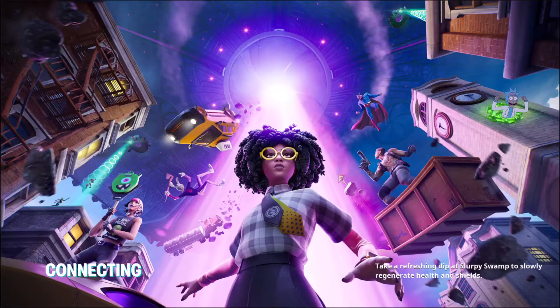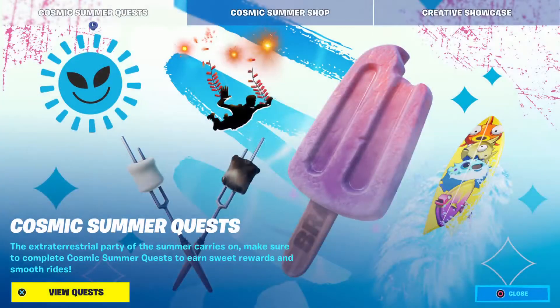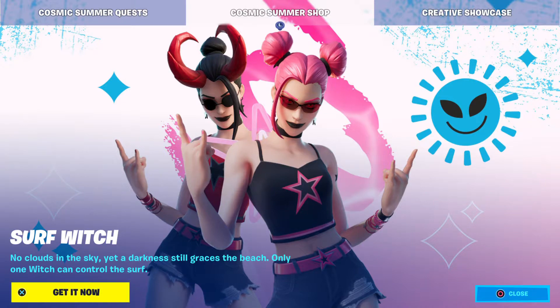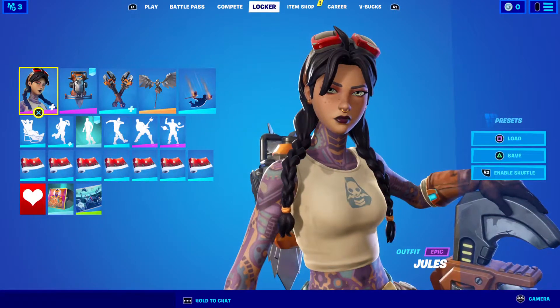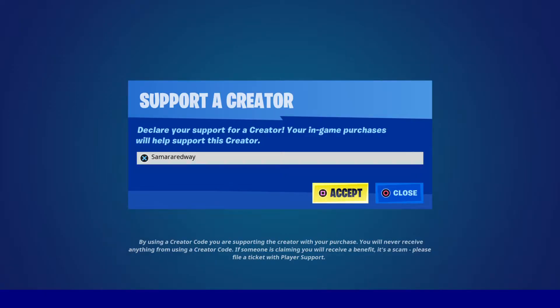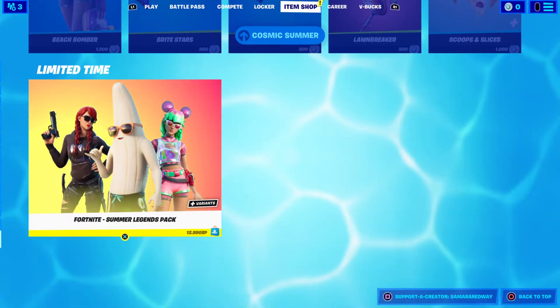Okay, jump on in to the battle. Yep, he is back. So we can go to the item shop — it's my favorite type of game. Alright, so the Scum and Legends pack is in the shop. The Dark Reflections pack is gone, so that's gone.